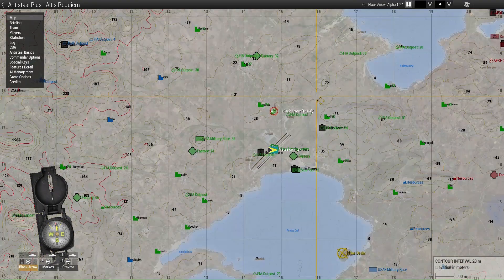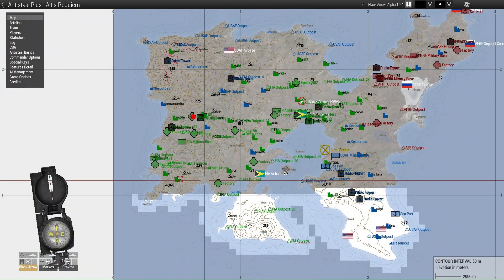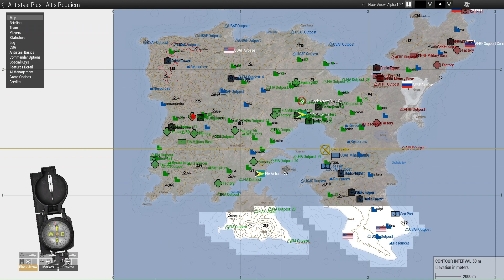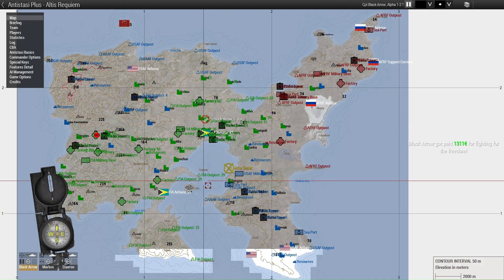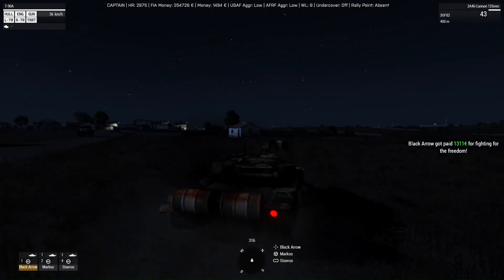As you can see on this map, all the green zones are the places we have liberated from the occupying force, which in our case is the Americans, represented by blue. The red is the Russians who have decided to invade the island as well to try and take over from the Americans and stop us.